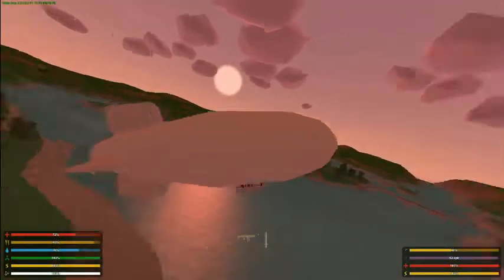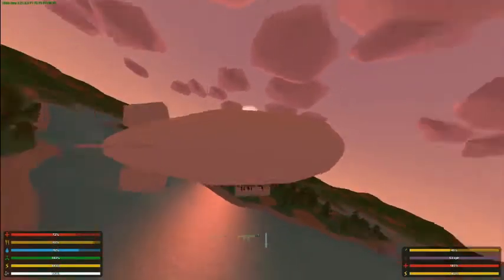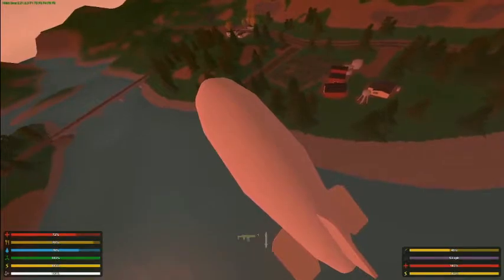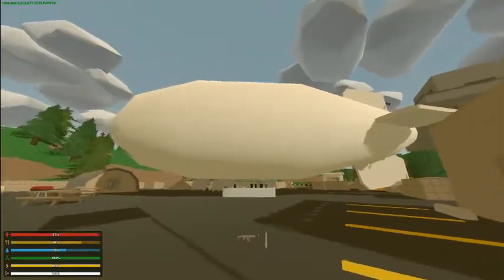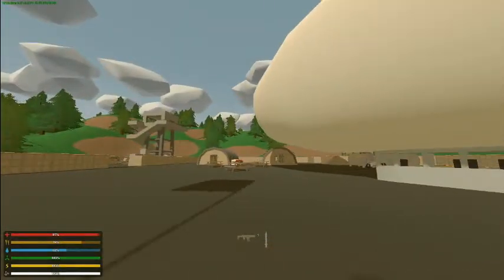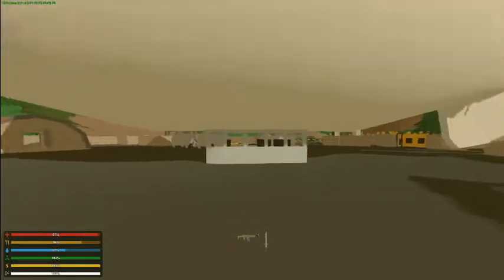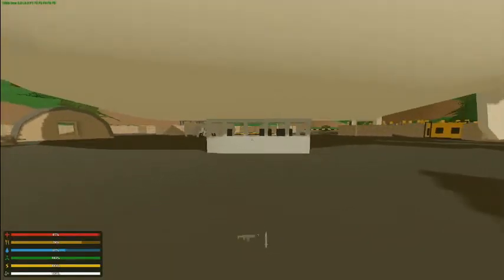Left control makes you dive, as you can see there, and it also makes you rise. Okay guys, we got the blimp parked here. It's a little big for my base here. Right now it's at a hundred percent, as you can see, and I just filled it up with gas.